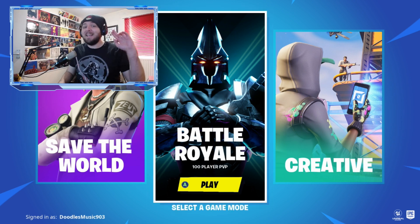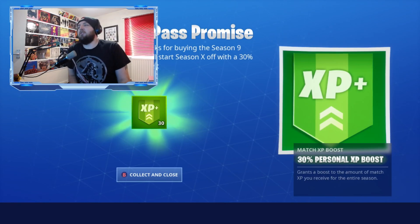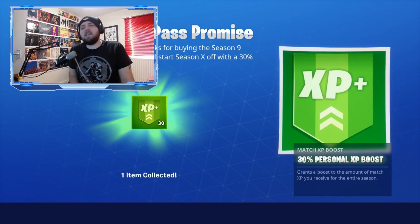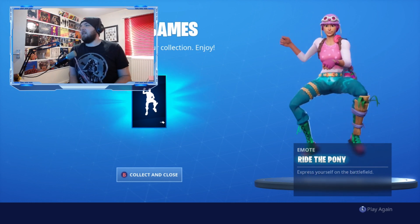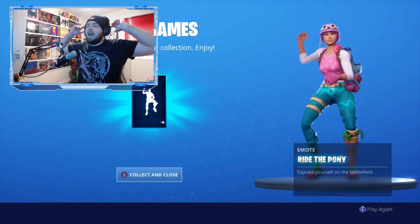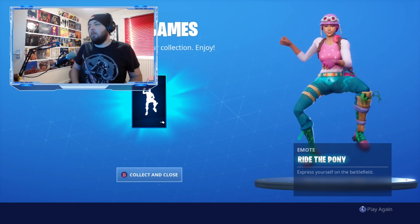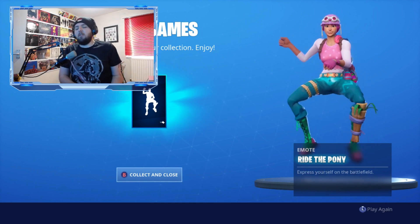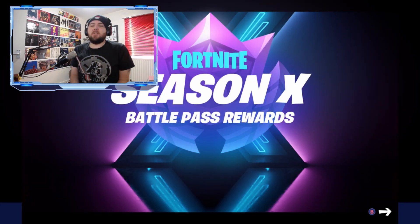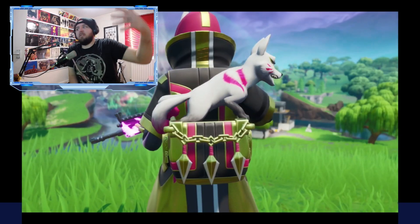As a special thanks for buying the Season 9 battle pass, you'll start Season X with a 30% personal XP boost. We've also got Ride the Pony, since we have Save the World. It was a Season 2 battle pass emote, but if you already have it in Battle Royale, you'll get a brand new emote called Pony Up instead.